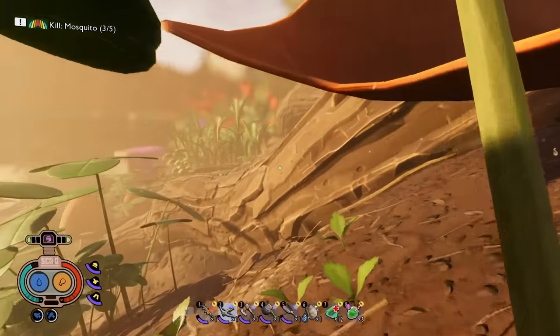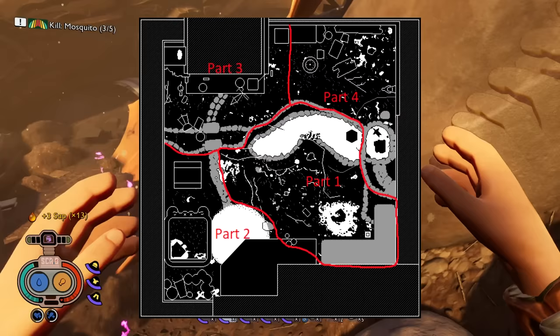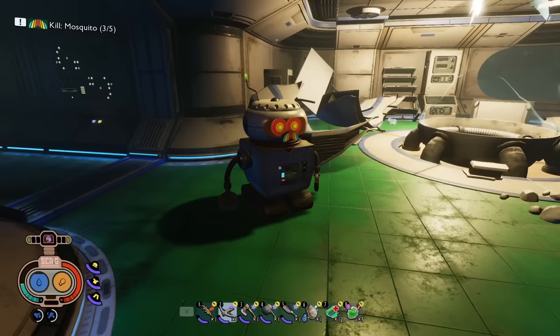One of the most requested videos is an updated Milk Molar guide for Grounded, since so many were added in the 1.0 update. Rather than make one mega video over two hours long, I decided to break it up into four videos: two for the lower yard and two for the upper yard. This video covers the grasslands, oak tree, koi pond, and hedge. I'll leave links for all videos in the description.